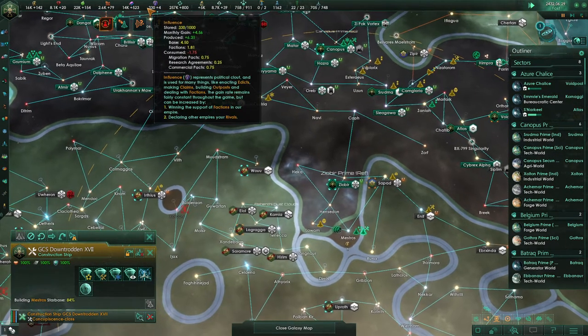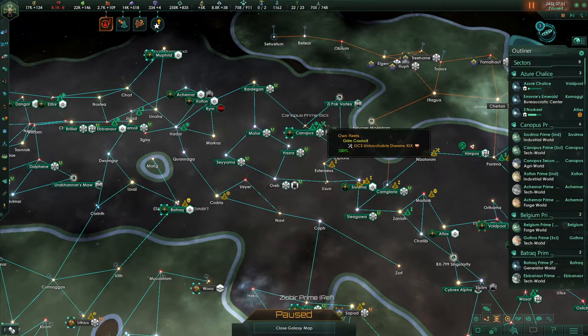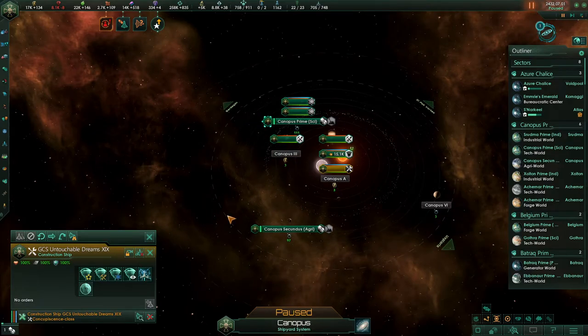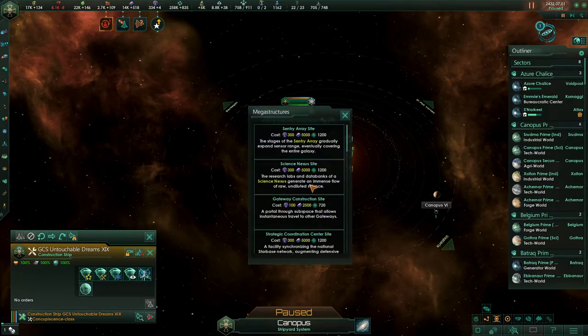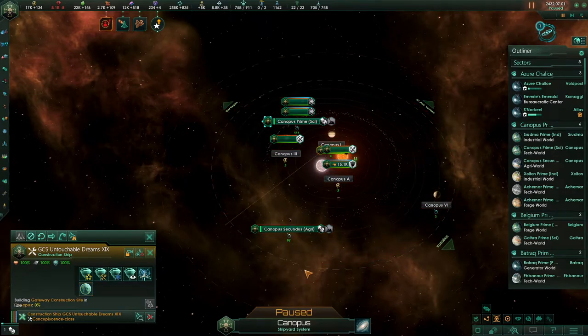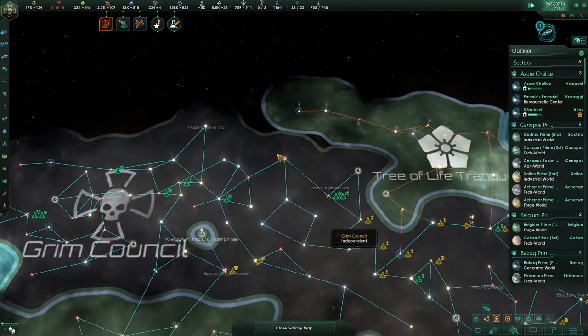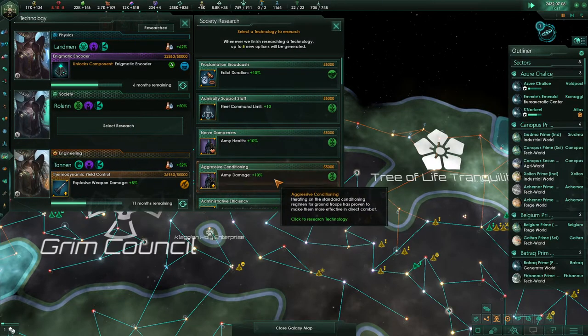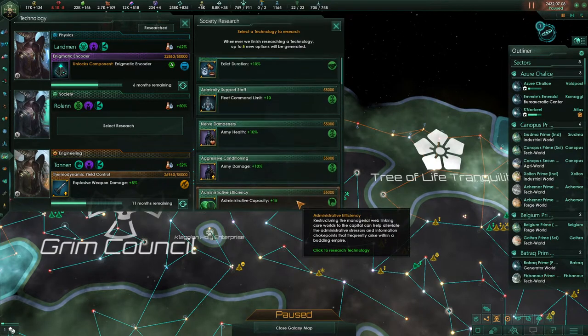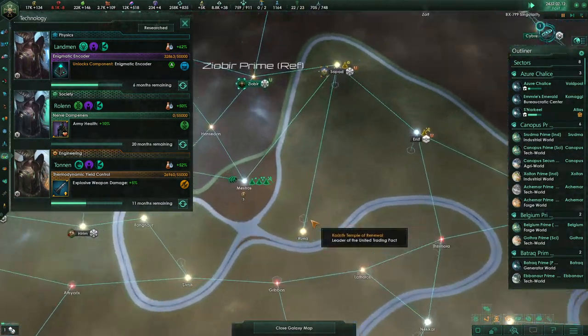I want to start working on constructing some megastructures, specifically gateways — that's what we're saving the influence for right now. This construction ship can actually begin work on one right now. I want it to put up a gateway construction site right here. A study has been completed. Grand Embassy Complex finishing up — none of these tech options are particularly relevant, we'll grab army health as a bit of a reroll.